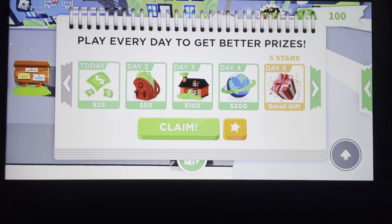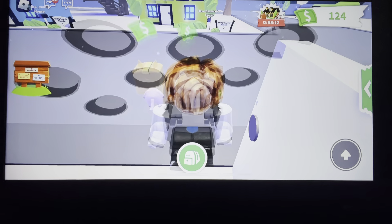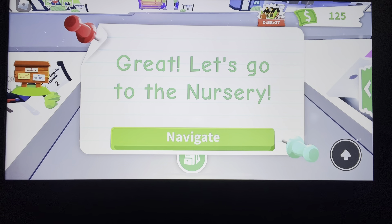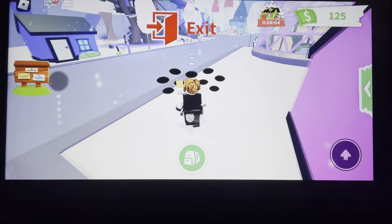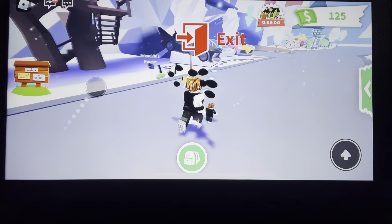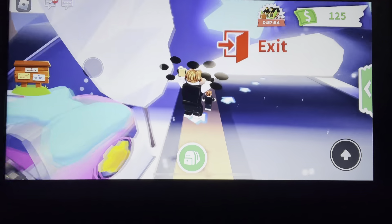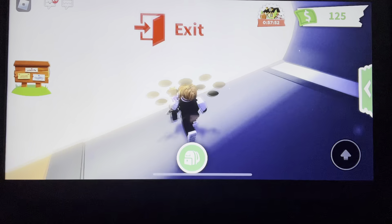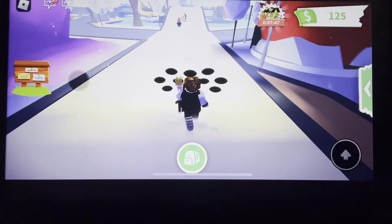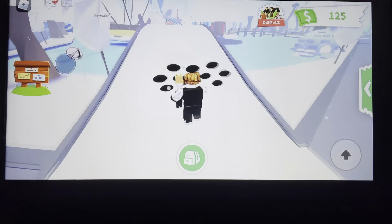And now I'm going to get my pet. I need to go to the nursery to adopt the pet. So here I'm going to go to the nursery so that I can adopt the pet. Now here I'm going to go to Exit and then it's going to navigate. Going to the nursery.